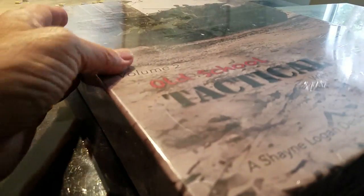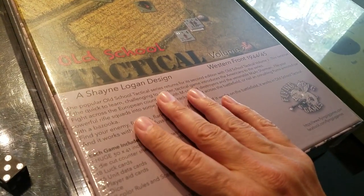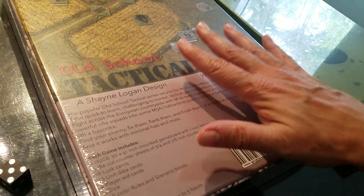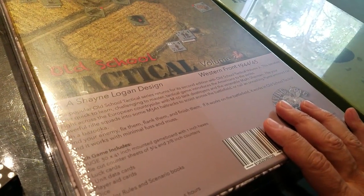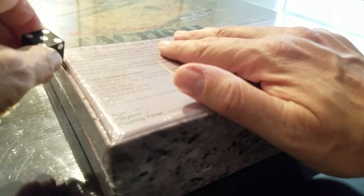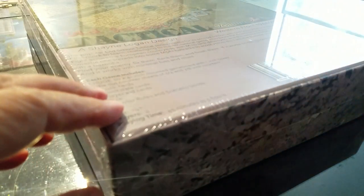Let's have a look at the main volume. These are heavy big boxes because they have monster maps in them - I have not had a chance to open this yet. Shane Logan is the designer of this game, published by Mark Walker's Flying Pig Games. Mark clearly has had his hand on the design as well. They've made some changes to the rules in version two, particularly for how vehicles are handled, which they've changed significantly.